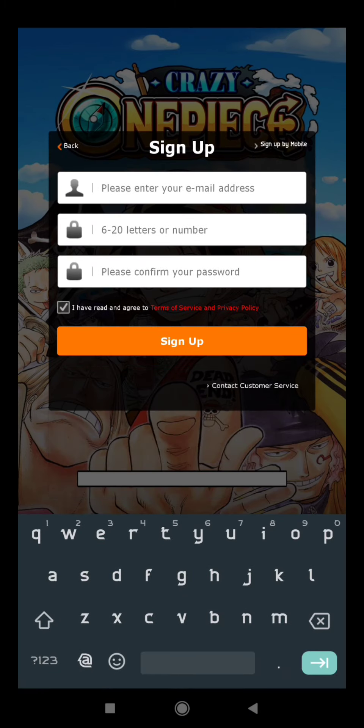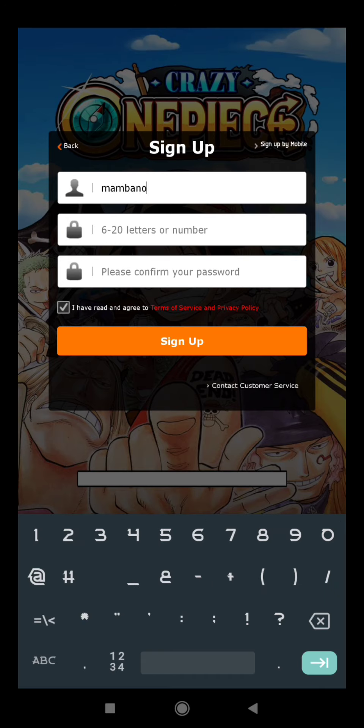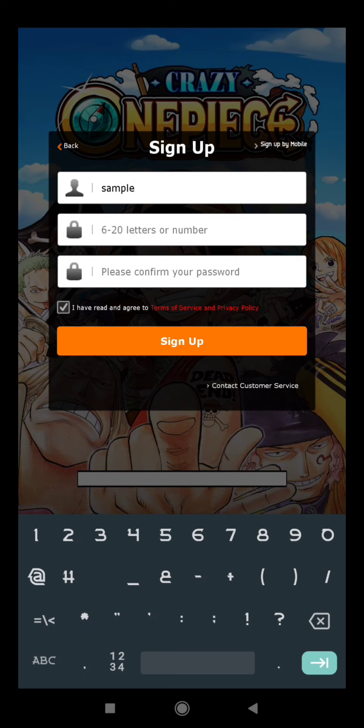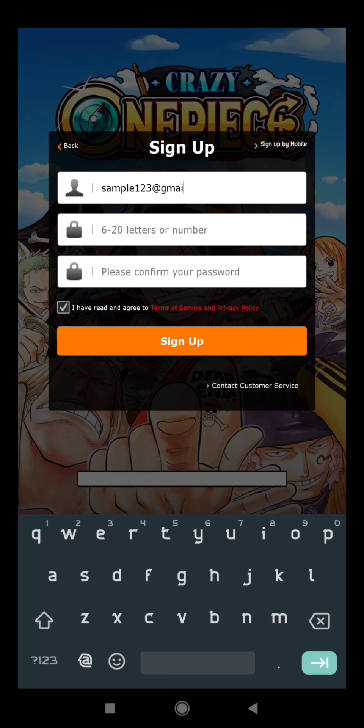Ayan. Siyempre, tatandaan nyo yung gagamitin yung email. Pwede naman mambano. Lagay natin. Sample lang po ito. Sample123 at gmail.com. Kunwari lang po iyan.